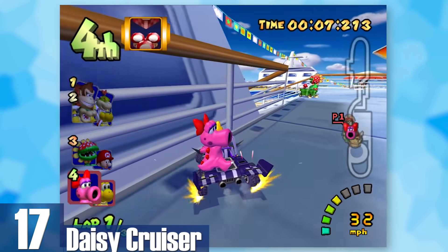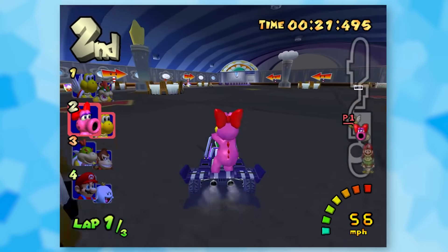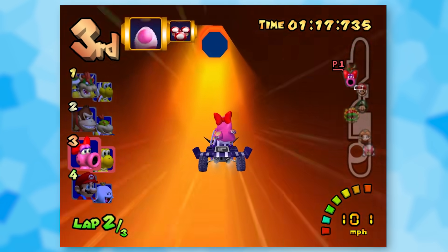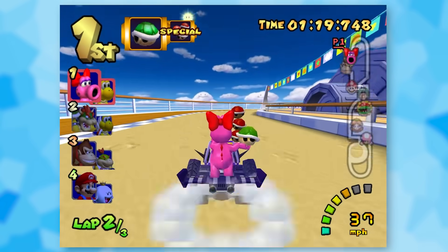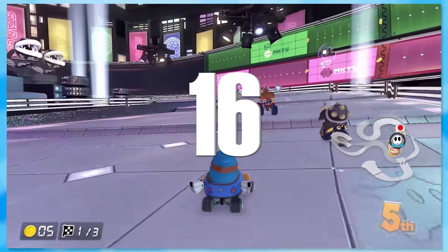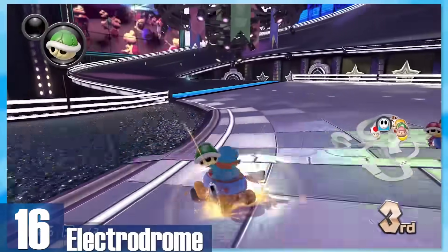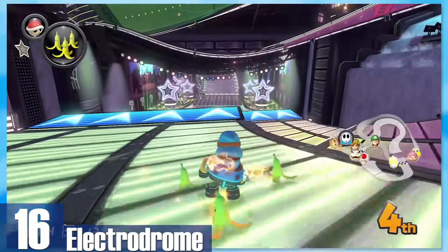17: Daisy Cruiser. I've been on a fair share of cruise ships but nothing quite matches this. Daisy Cruiser lets you drive around on top of a ship, through a kitchen area, and even some underground piping. The recreation of being on one of these ships is one-to-one — they absolutely nailed the feel. 16: Electrodrome. As a guy that isn't a party person, I can still get a kick out of this one. There are electric flashing lights all over, flat screen TVs with Mario enemies bopping around, and the track's roads change color while you leave electrical dust behind.